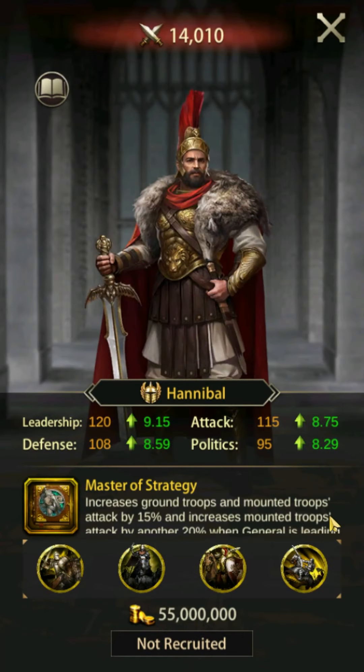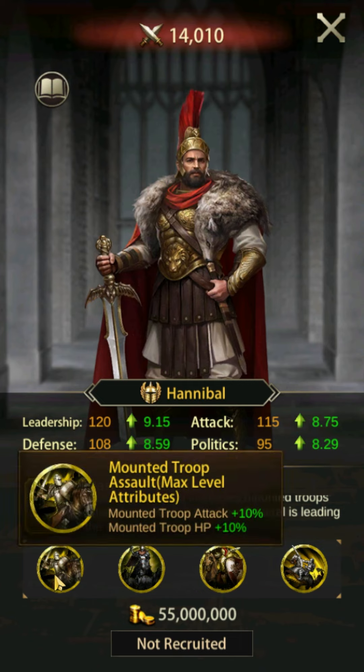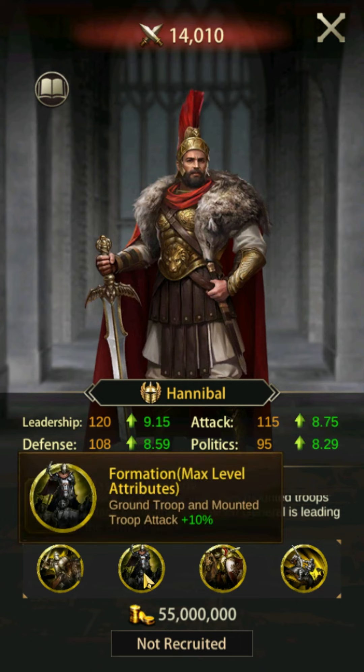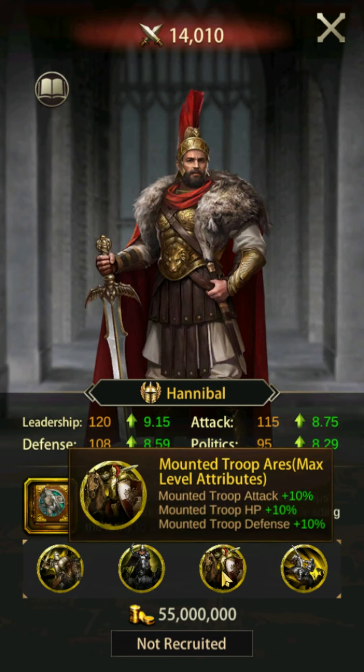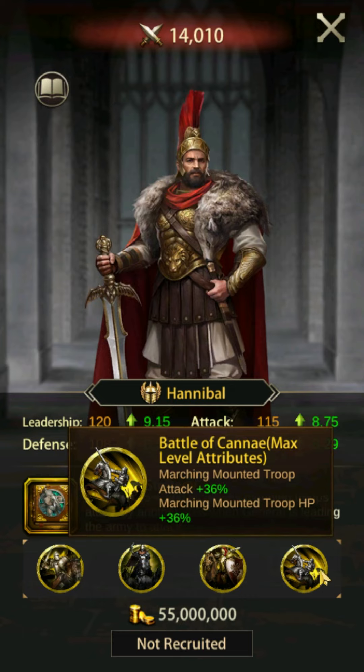The last tavern PvP general being highlighted in this video is Hannibal, another option for a mounted troop general. His skill Master of Strategy increases your mounted troop attack by 15% and by another 20% when you are using him offensively. If you care more about brute offensive power than versatility, Hannibal might be your mounted troop general pick.